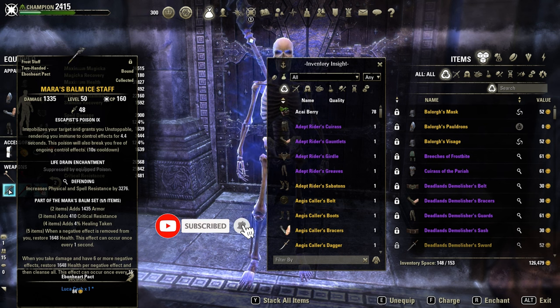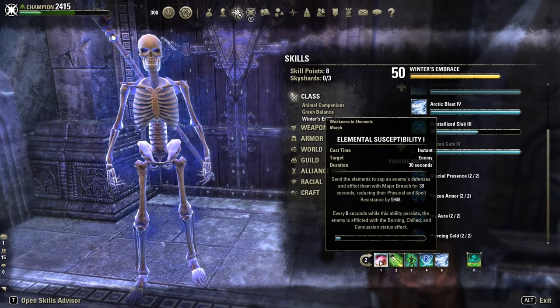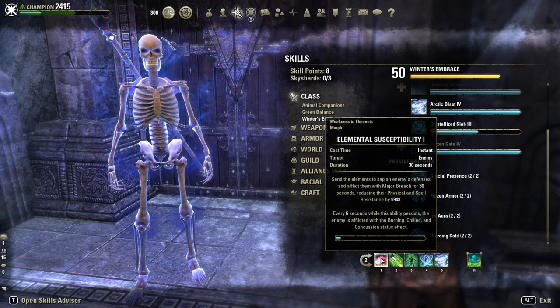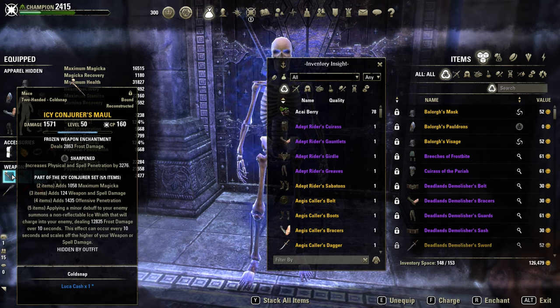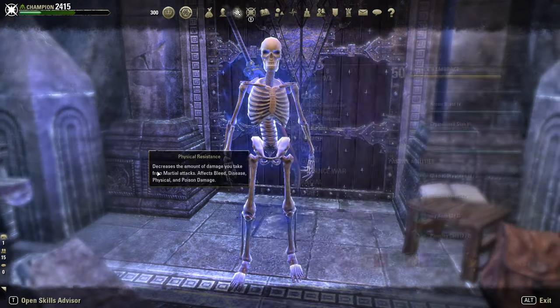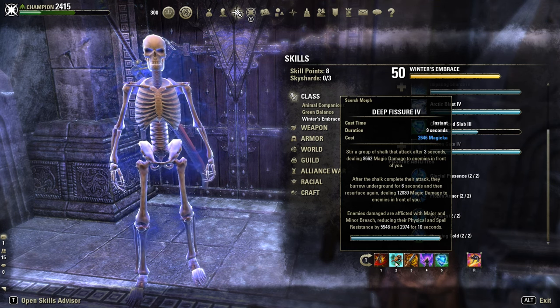I'm using Mars Balm on the backbar with nice stuff instead of sword and board, simply because I can use Elemental Susceptibility like this for extra chilled. Frontbar, Icy Conjurer this time instead of Red Mountain, applying a minor debuff to your enemy — summons a non-reflectable Ice Wrath that will charge into your enemy dealing 12k frost damage. 2-tip is really high, only 10 seconds cooldown, and we can easily proc it with Deep Fissure, which applies Major and Minor Breach.